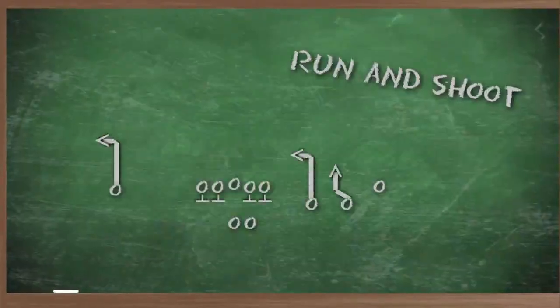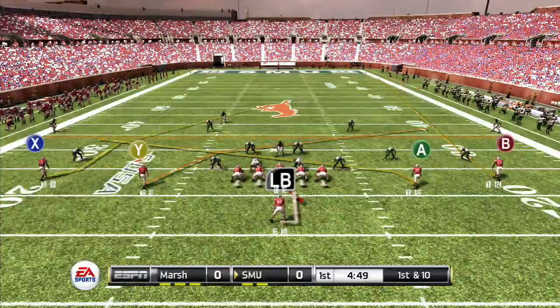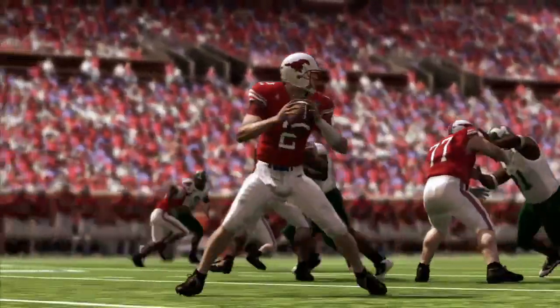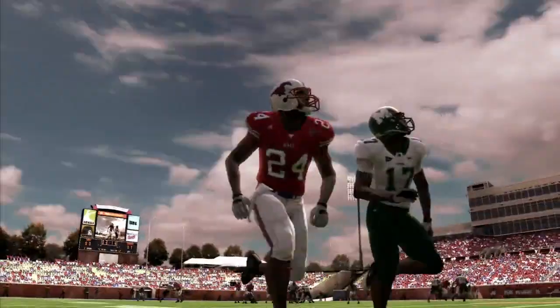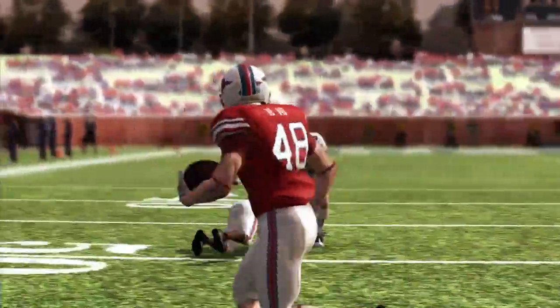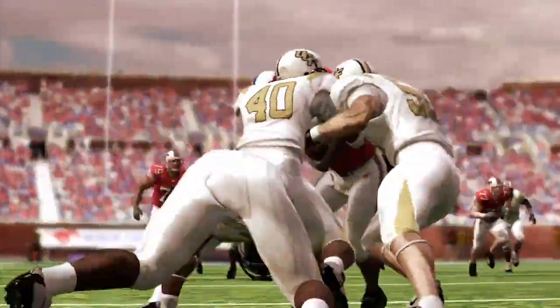Run and shoot is old-school offense — going back really all the way back to the mid-80s. What it is, is a quarterback that literally is going to throw the ball 60 times in a football game. He's going to take a snap, and as soon as he gets the snap, he's looking to get the ball out of his hands as quickly as possible.